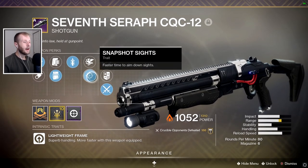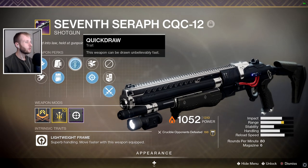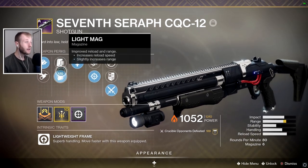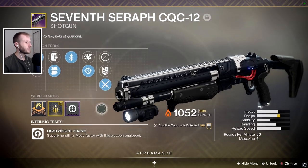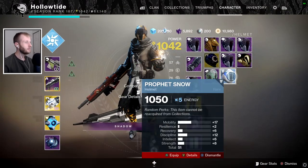I just love how snappy snapshot is, I'm not gonna lie. And then a quickdraw — amazing. I got light mag. Wish I got assault mag, but it's okay. Light mag gives me some range. Rifled barrel, range masterwork, Icarus. And this thing is just gnarly. I absolutely love it.